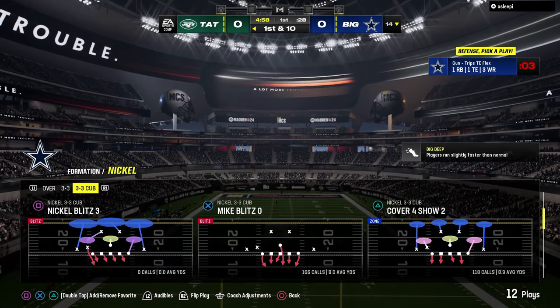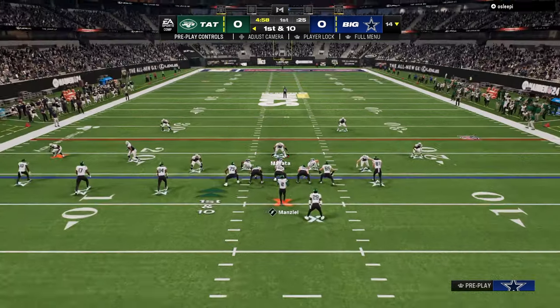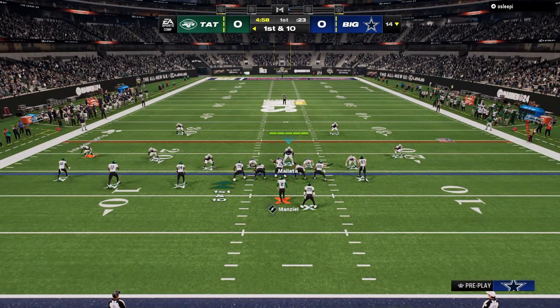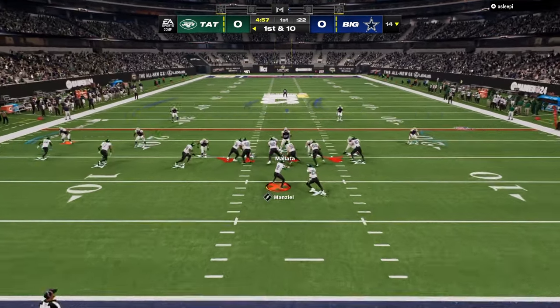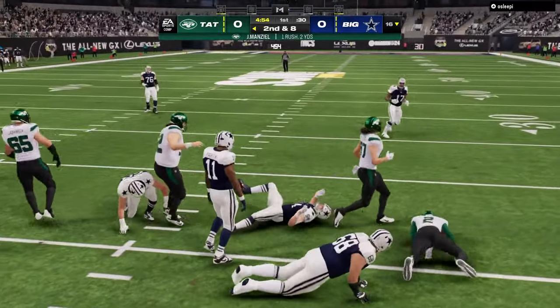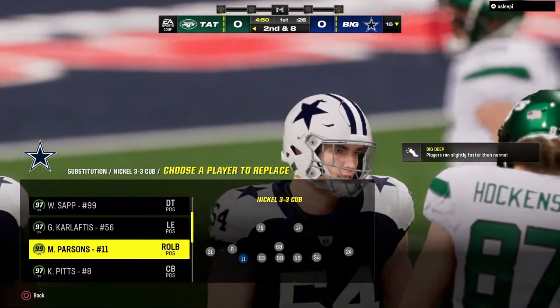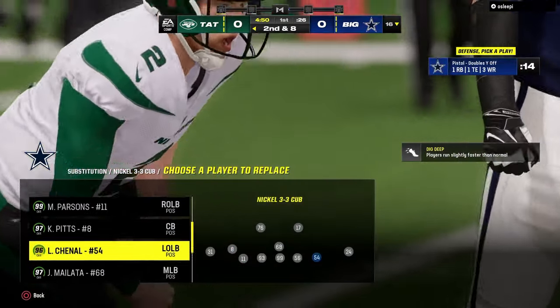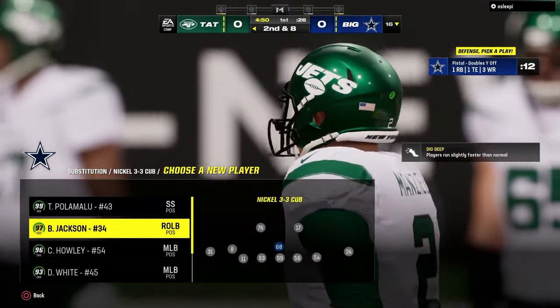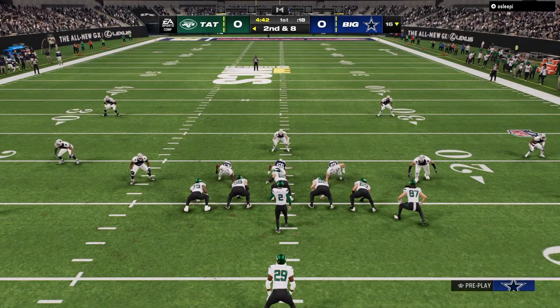Today's video has a little gameplay in Madden Ultimate Team, rocking the 3-3 Cub defense, and we're going to be in the Jets playbook. We're going to be talking about the Jets offense as a whole - why it was probably the most complete and most powerful offense of the year. Either that or Colts - those were pretty much unanimously the two best offenses this year, so I wanted to do a video highlighting that.